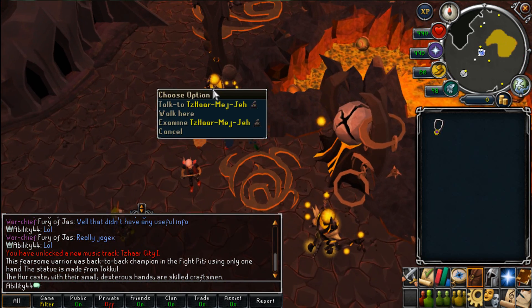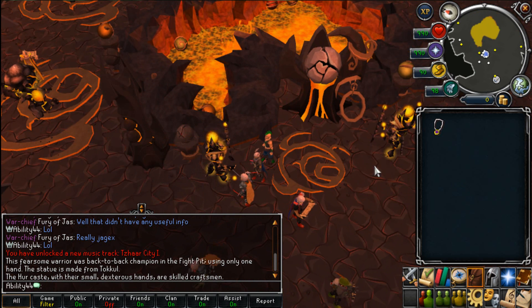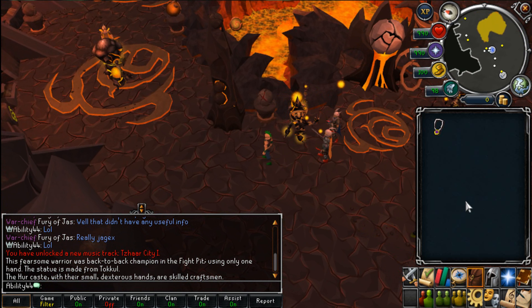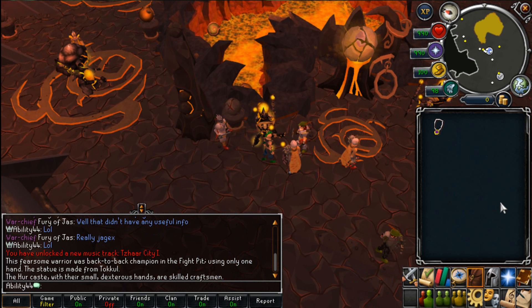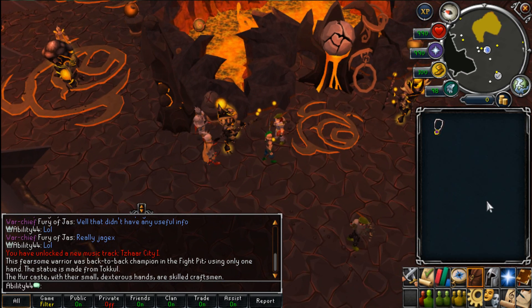If you want to start the Elder Kellen quest, you want to talk to this dude. The requirements are: you have to be a member, 75 Magic, 60 Agility, 41 Mining, and you must be able to defeat multiple enemies up to combat level 365. You will also need a rune or dragon pickaxe. The rewards include great slabs of experience, a ring that increases damage against inhabitants of Tizar City, and a new title.